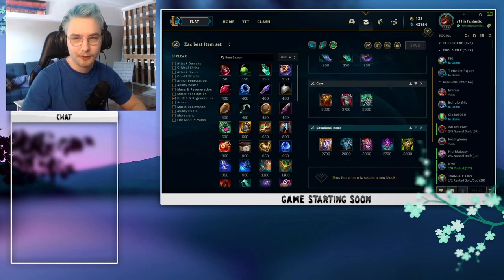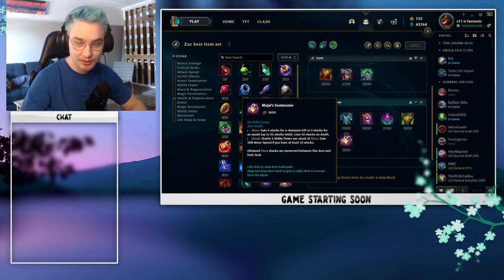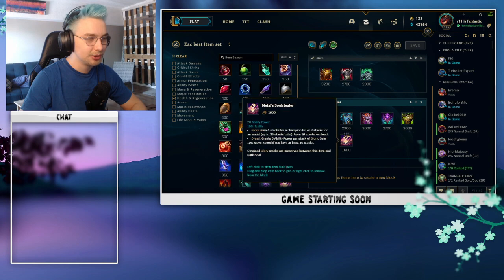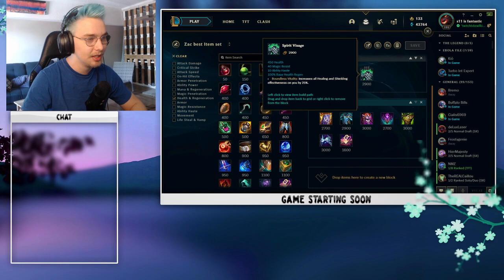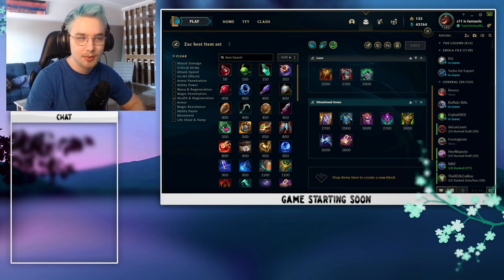An example of the snowball build: against a full AD composition when really fed, go Sunfire Aegis, Thornmail, Demonic Embrace, Cosmic Drive with Mejai's and Plated Steelcaps. With that full five-item build you'll be doing so much damage the enemy team will have no idea how to deal with you. On the flip side against an AP team, go Sunfire Aegis into Spirit's Visage then Demonic Embrace, Cosmic Drive, and Mejai's with Mercury Treads — you'll be an absolute menace tearing apart the enemy team.